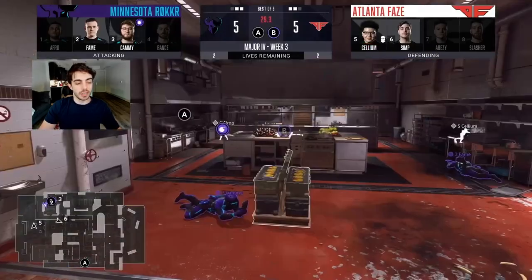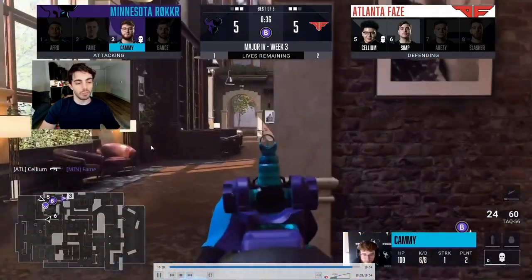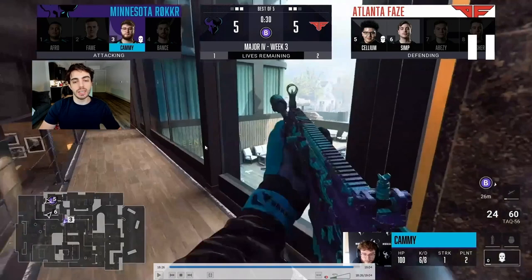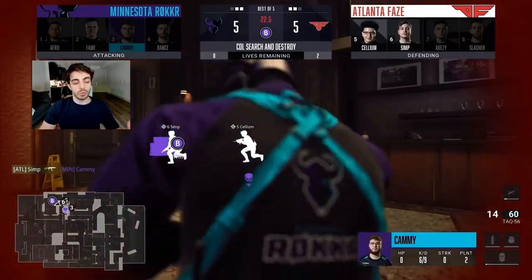It comes down to who can play the retake better. Fame's spot is questionable — I'd prefer he snakes the middle area for info then decides from there. Instead he gets caught in a bad angle by Cell. Cammy is left in a 1v2 with the Deddy. He sees the glass but doesn't want to make noise by punching it out. If the glass were already broken he'd take the timing through the side door, but it's closed. He gambles on a kill through kitchen and it just doesn't happen.